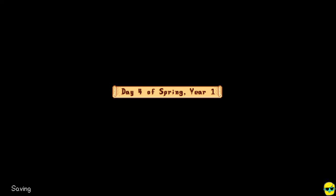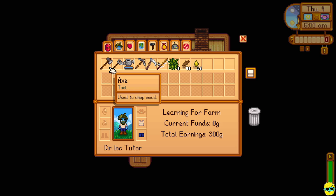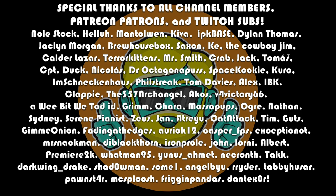Alright everybody, that was day three! In the next episode we will do day four — we're going to have to water our crops on that day, but things are going well and our parsnips are almost ready to harvest, so we'll be able to pull them in and make some cash. We continue meeting people, completing quests, maybe finding seaweed for Willy if we want, or just clearing out our farm and leveling up our skills — the choice is ours. Thank you so much for watching everyone, I hope you're still finding this series to be fun and informative. Take care!